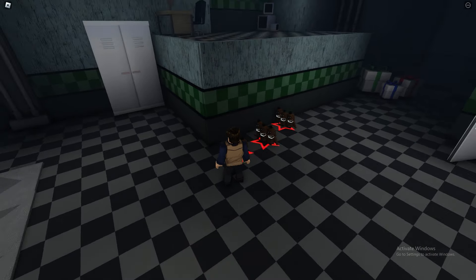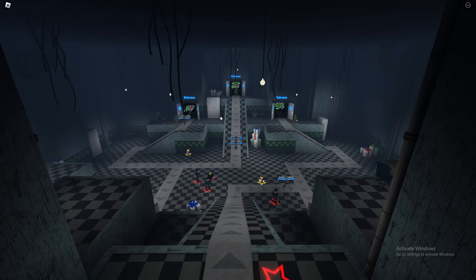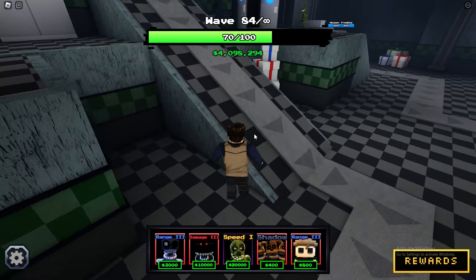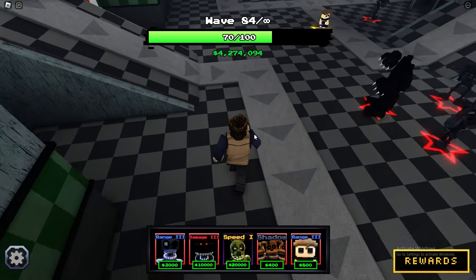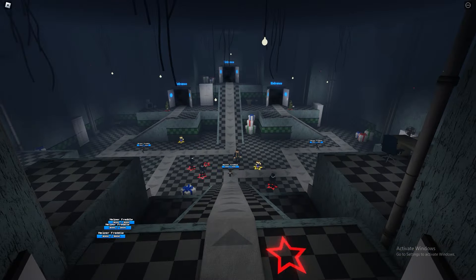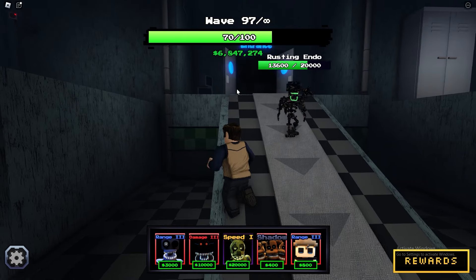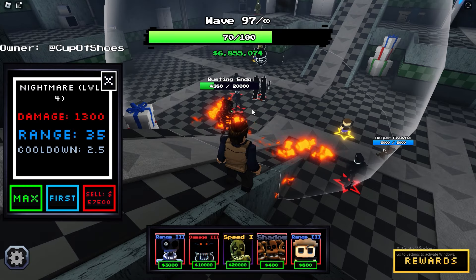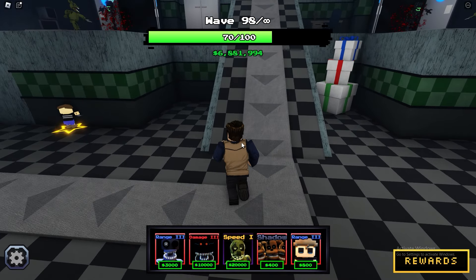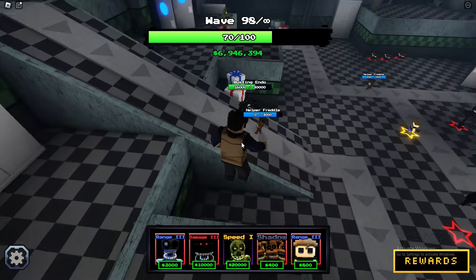I'm gonna use free cam mode and cue a timelapse of me doing nothing and watching the enemies die. It's wave 83 already and this is going by pretty fast. I want to see what's so hard about wave 120 — we just have to survive a couple of waves even though I have trash defense. Three more waves until wave 100. These guys have 20,000 HP, nothing too crazy at the moment. Our defense right down here is actually very bad — oh, never mind, we have Spring Traps. That's probably one of our best units.